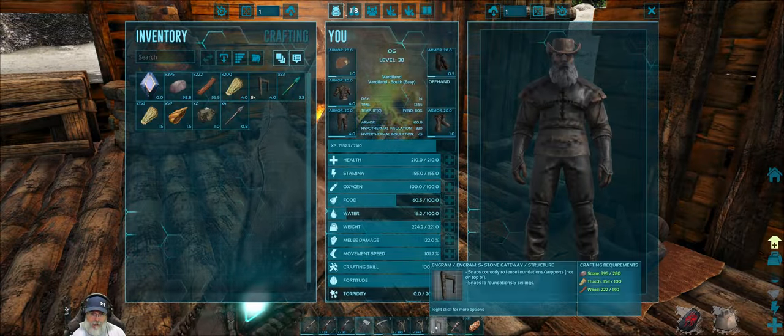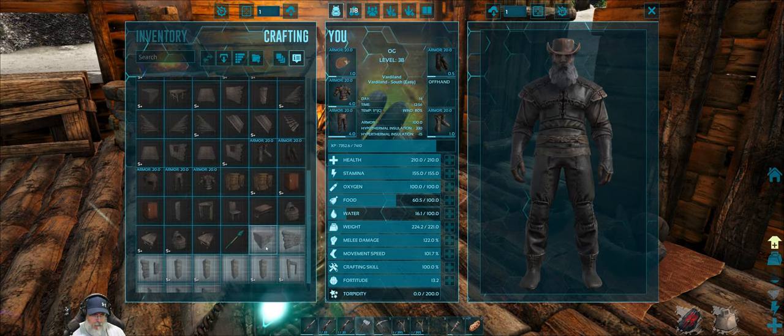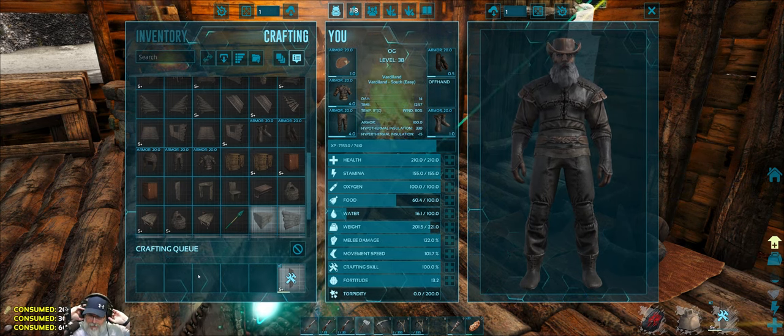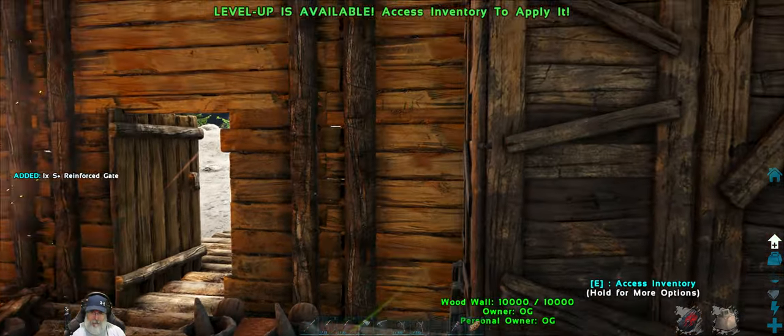I'm going to make this cage out of stone because if I make it out of wood, the trike can damage it. So let's just make the thing out of stone from the get-go, and then we'll know it'll hold up. Alright, we got the gateway created. Now let's do the gate itself — I have enough material for that. We'll get that placed, then start making the pillars to make the cage.